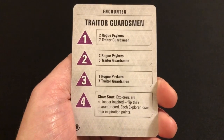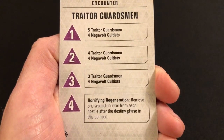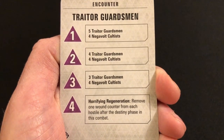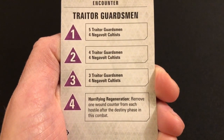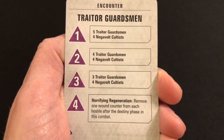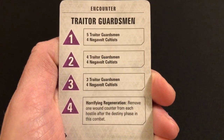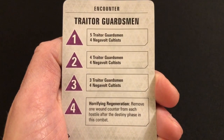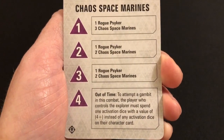There are certain characters in the game that once they're inspired, they stay inspired — and Slow Start is a way of taking them back to their non-inspired state. That's something they then have to deal with. Of course, taking away any inspiration points also means it's harder for them to inspire again immediately. 'Horrifying Regeneration' — remove one wound counter from each hostile after the destiny phase in this combat. This is one of those abilities that makes all of the enemies on the board tougher, and I like that more than adding more enemies.